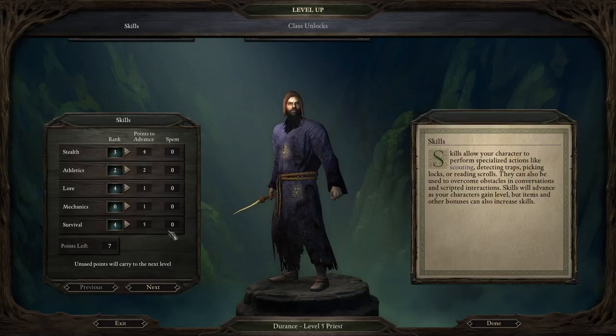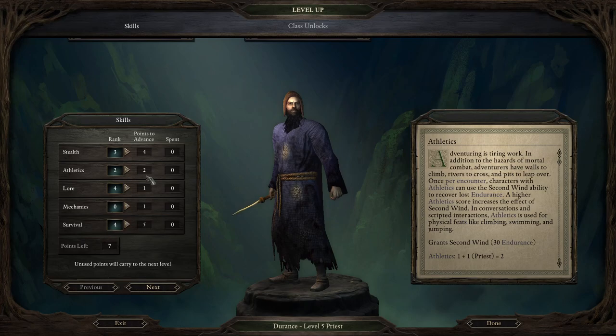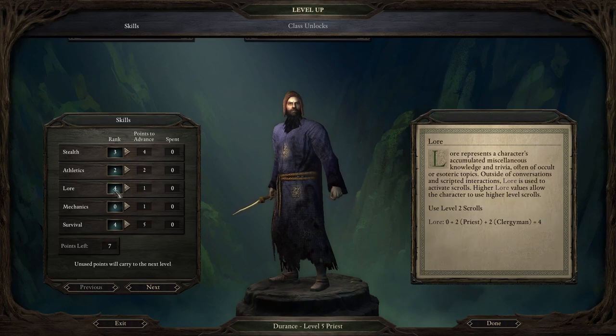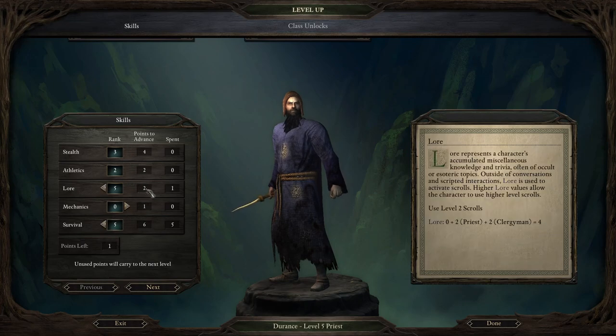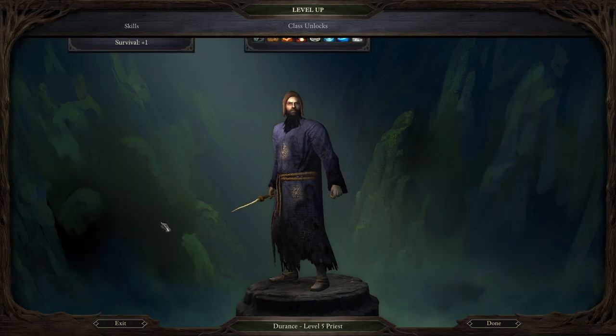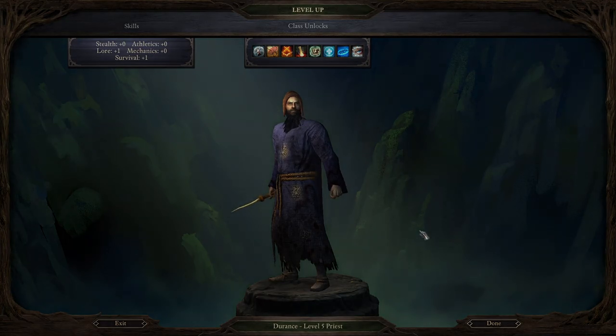As for my priest, I could give him extra Survival, and nothing else really matters honestly, except maybe some scrolls. Survival, sure — get some Lore. And we get level 3 priest spells, which are very, very good.